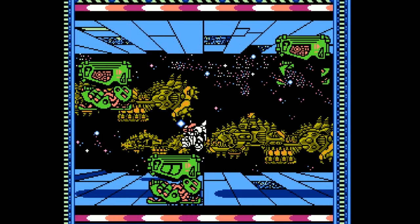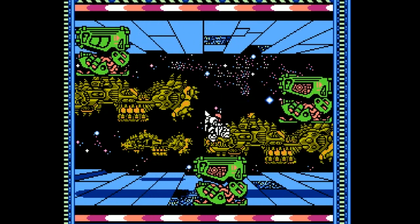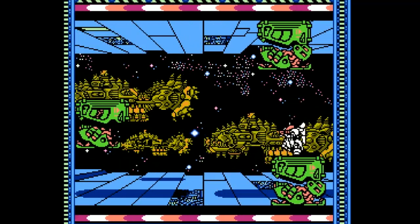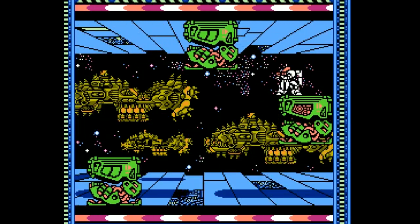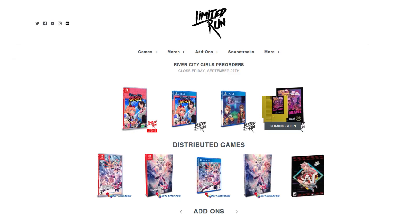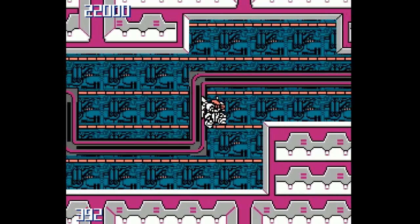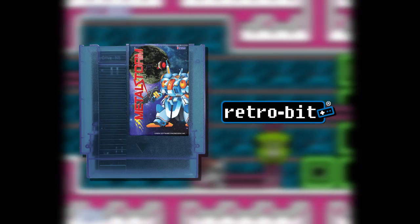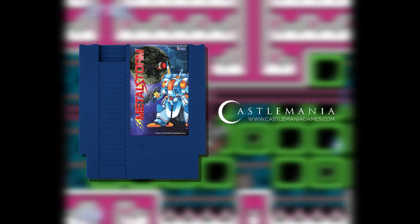The Metal Storm box set is pretty great, and it's also rare — or at least it will be. There were only a few thousand of those Holy Diver and R-Type box sets, and they were immediately snatched up by retro game collectors. If you're interested, you may want to pre-order it just in case. Both Limited Run Games and Castlemania currently have pre-order campaigns going. There are also exclusive cartridges for different retailers: Limited Run Games has a metallic design, RetroBit Europe has a translucent version, and Castlemania and other independent retailers will have a dark blue model.